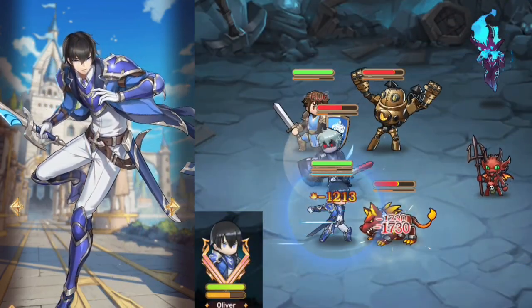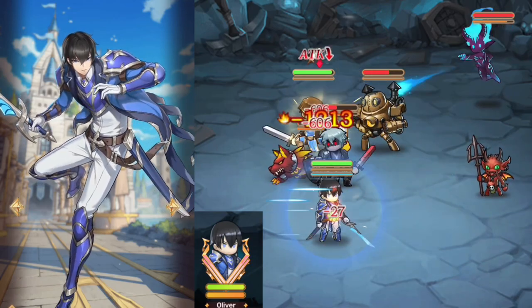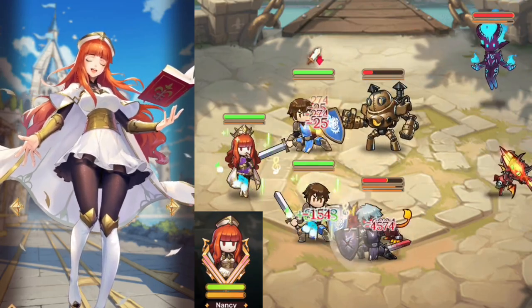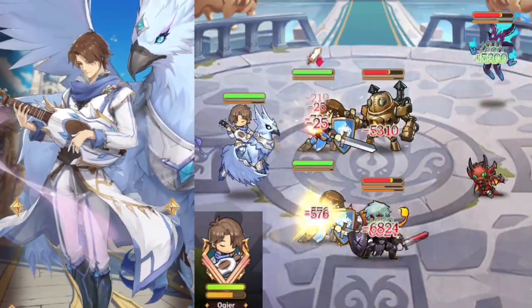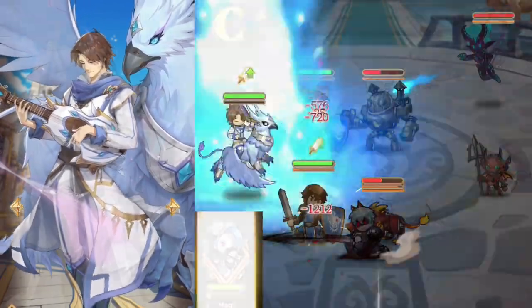Oliver assassinates the squishiest enemy with his ultimate. Upon killing the enemy, he gains massive energy to spam it again. A-tier. Nancy is an attack-based healer that also provides minor buffs to an ally, which is not very good compared to other healers. D-tier. Ogier gets decent skill spam with an energy gain passive, but the bonuses of his effects only last a short time. C-tier.